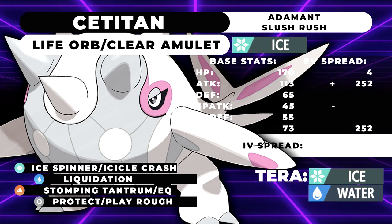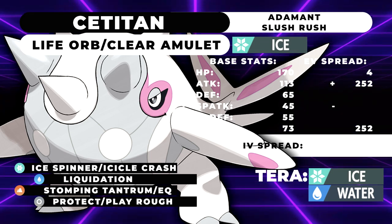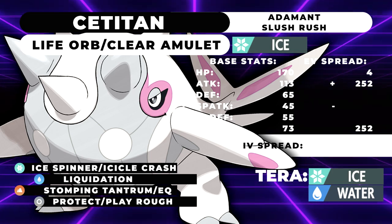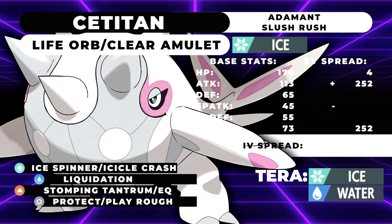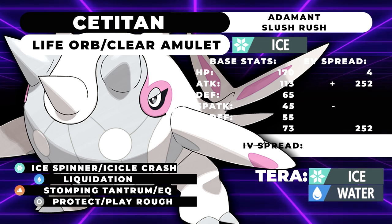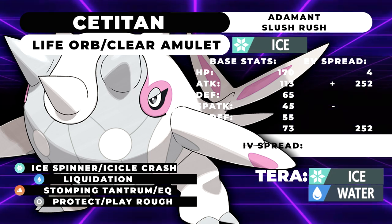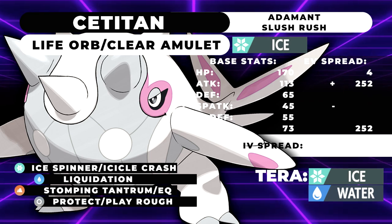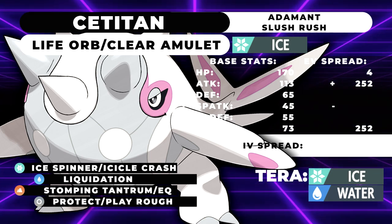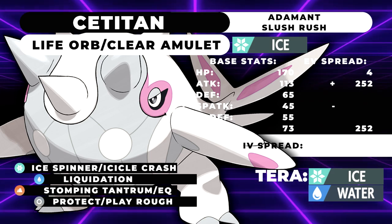For the final move, Protect or Play Rough — your choice. Protect is better for pivoting with partners. Play Rough is important for coverage against Fighting types, which is the only type you don't really cover without it. For Tera typings, Ice is decent on Cetitan, or you can Tera into Water — you keep ice STAB offensively, gain water STAB, and defensively Water is quite good, though you lose that passive 50% defense boost from snow.